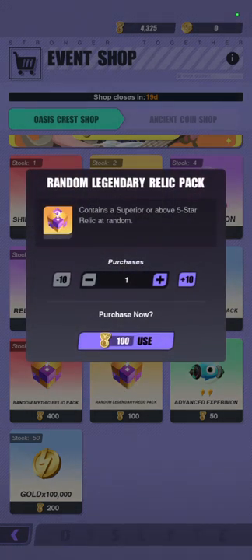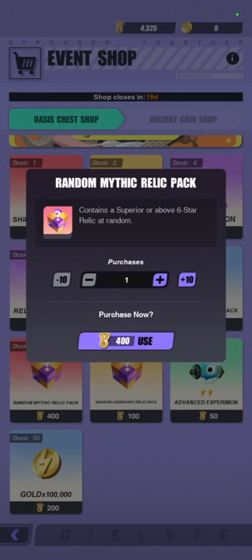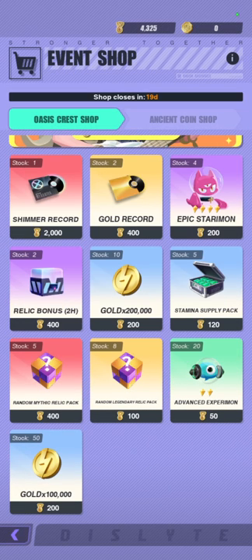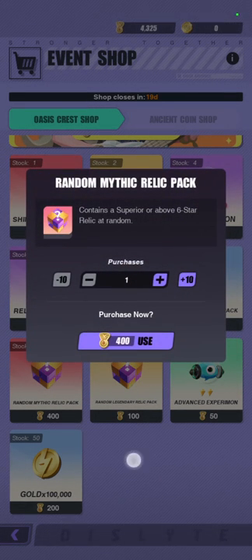Next, we have the random Mythic Relic pack. Mythic is the sixth rarity — the six-star relics. Is this worth it? It contains a superior or above six-star relic at random and costs 400 oasis crests, which converts to 93.3 stamina for a chance at a superior or higher six-star relic. This is incredibly no value — not good value at all. Every three K10 or A10 runs is going to net you two six-star relics, which is basically 27 stamina for two six-star relics. If you spend 93.3 stamina in the Ritual Miracles, not only are you definitely going to get a superior relic back, you're going to get so many more other relics as well. So this is very terrible value. The same goes for the Legendary pack — this is even worse. It costs about 23.3 stamina per five-star relic, and that value is terrible. You shouldn't be aiming for five-star relics anyway — you should be aiming for six-star relics. So none of these relic packs are worth your time.